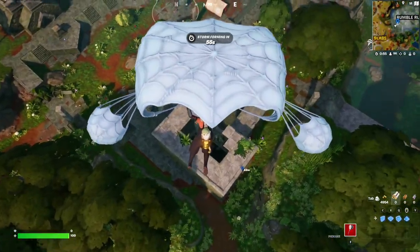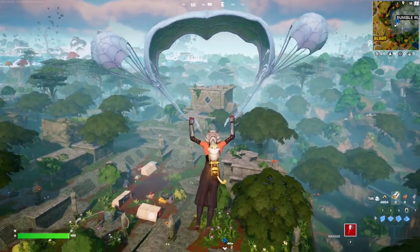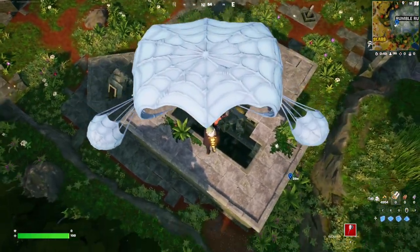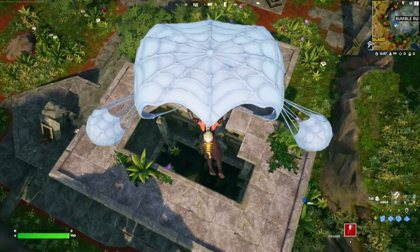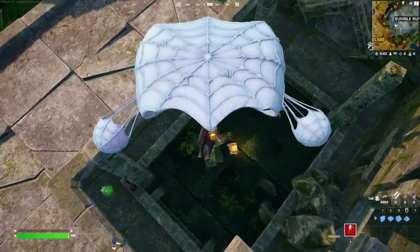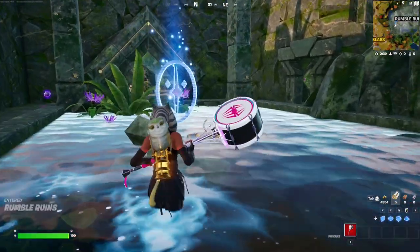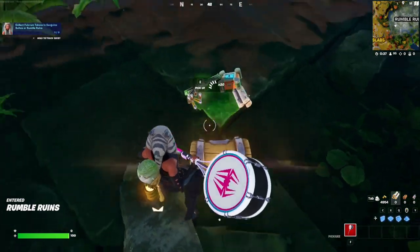The first spot is going to be this ruins right here, this like temple little thingy, right on the edge of the POI itself. The first one should be right inside of it. There it is right there — this is token number one. I'm going to collect that and we just grab this right here.